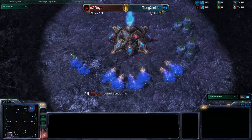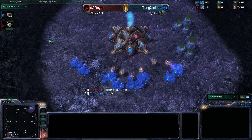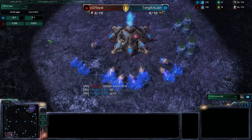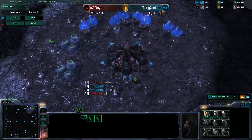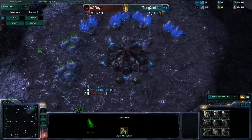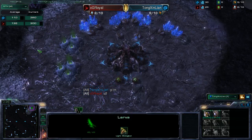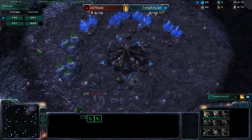Let's have Gosu take the bottom and aka take the top. Here we have CGRoyal, a red Protoss player, bottom left. And we have our Zerg player — we'll just call him Tong — in the top right.